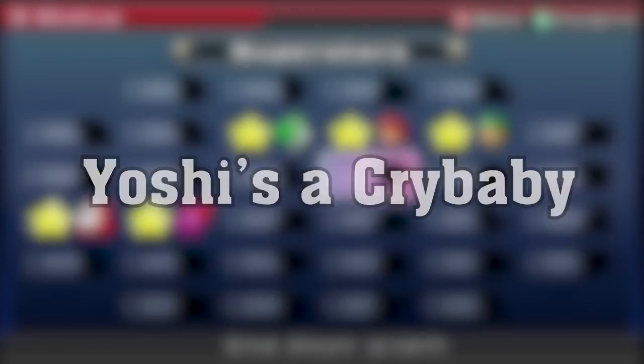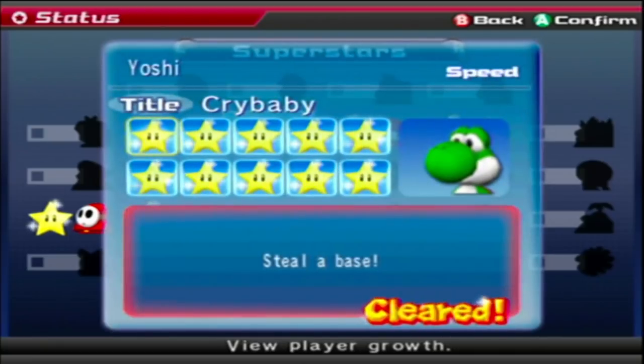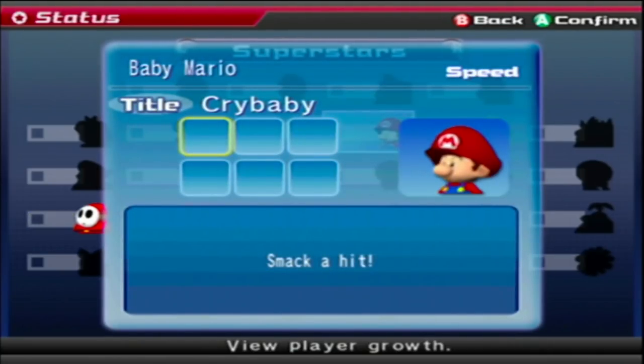Yoshi Crybaby. After completing all the star missions for each character in challenge mode, each character will receive a new title. For Yoshi, however, the developers forgot to give him a star title. So instead, the game grabs the next title in the list, which happens to be Baby Mario's default title — Crybaby.